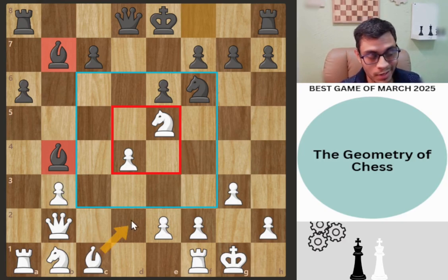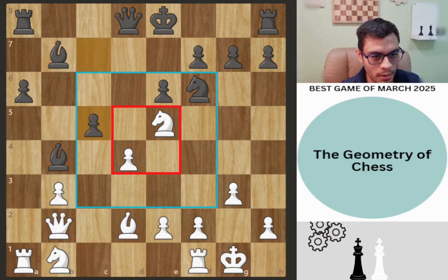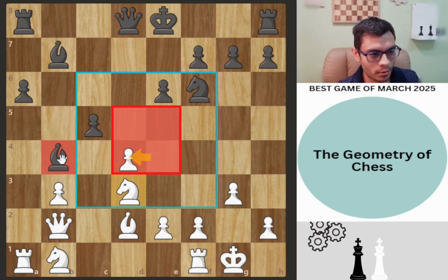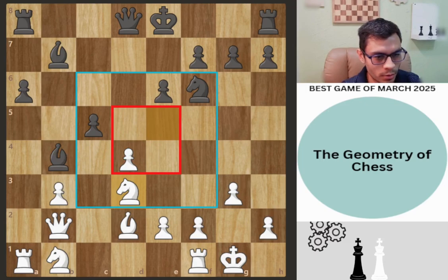We get c5 and now knight to d3 — we are trying to win this pawn, that is the whole point of knight d3. However, a slightly better move would have been to play rook c1, aiming to win the pawn while putting the rook on a semi-open file.